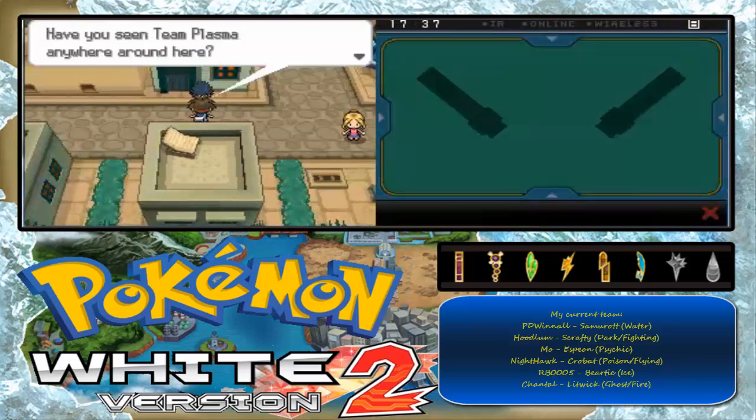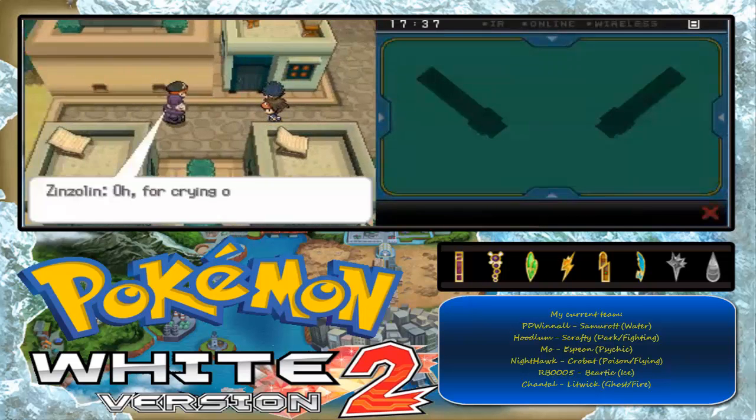Here comes the rival, and — uh-oh — there's someone from Team Plasma. Yes. Grunt. Salt. Two on two! Let's do this!